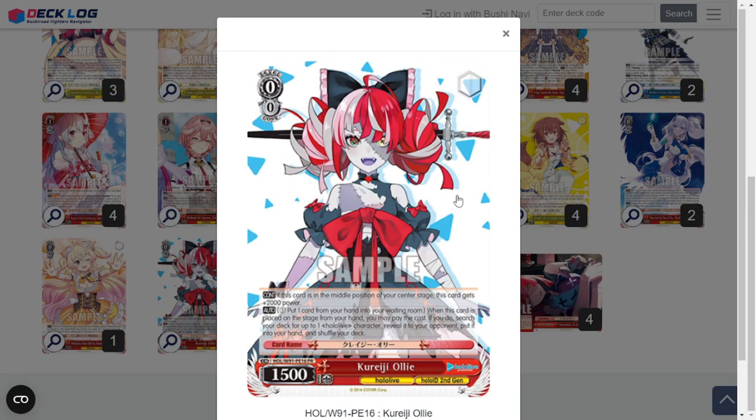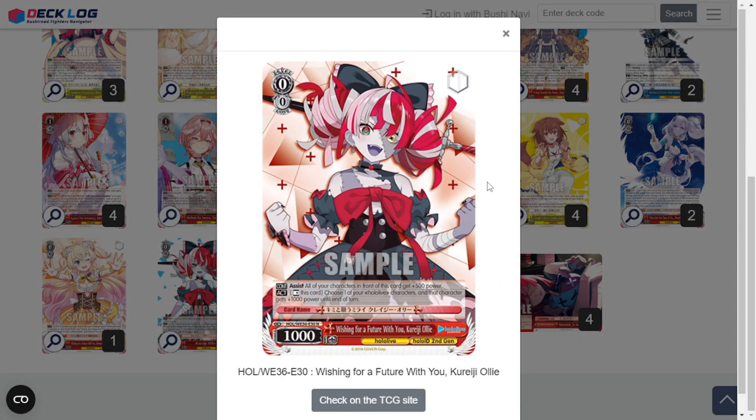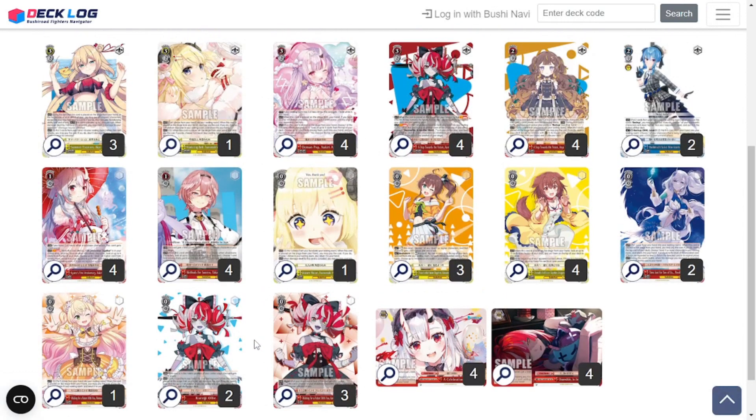Two copies of the Kureiji Ollie promo — pay one, pitch one on play to search for a Hololive character from your deck and add it to hand. Really good to grab the Ayames or whatever cards you need. There are like 15 to 20 different versions of this promo; they all have the same drop searcher effect, and if this card is in middle position of center stage it gets 2k power. I wanted to run this particular version since we're capitalizing on Ollie here. We also have another Wishing for a Future with You Kureiji Ollie from the Premium Booster — 0-0-1k. All of your characters in front of this gain 500 power, giving the Ayames a little more of a buff. You can also tap this card to give one of your Hololive characters an extra 1,000 power until end of turn. Really useful for searching Ayames, buffing them, and making certain they can get over particular cards.